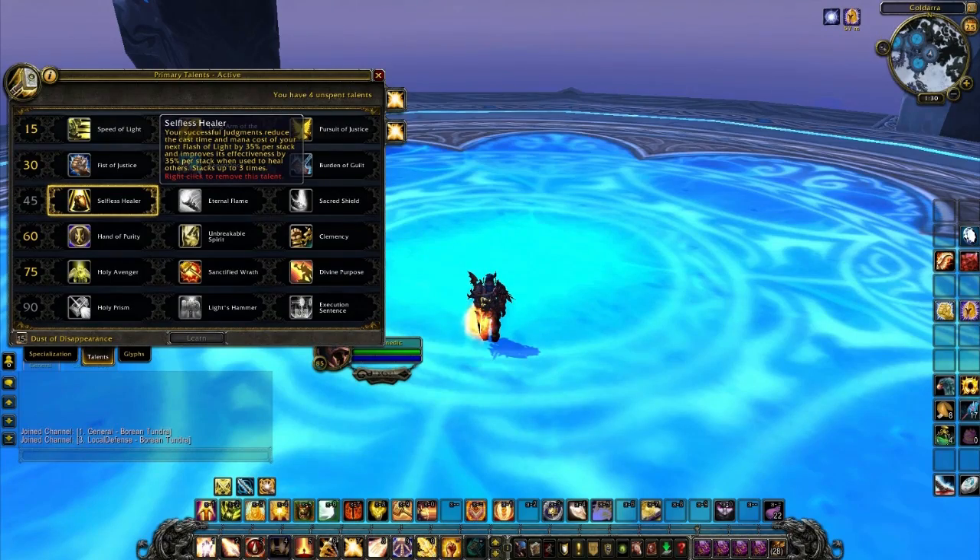In the third tier we have Selfless Healer. Your successful Judgments reduce the cast time and mana cost of your next Flash of Light by 35% per stack, and improve its effectiveness by 35% per stack when used to heal others. Stacks up to three times.